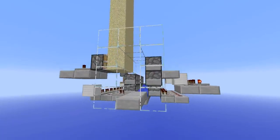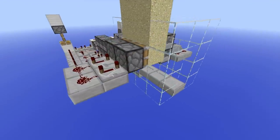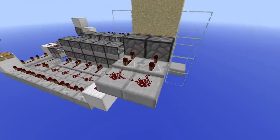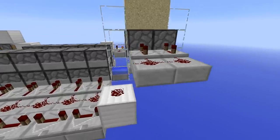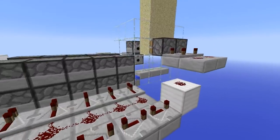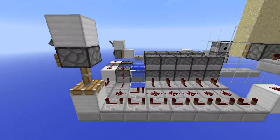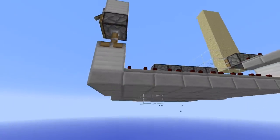A compressed cannon is essentially just a cannon that fires a big bulk of TNT in a deadly, straight, accurate line that can blow up obsidian in one big go. This thing takes it to a whole new level and fires it off with sand, so you can hit it dead on to the side of a base — even a big fat obsidian base with 10 walls — and completely obliterate it.